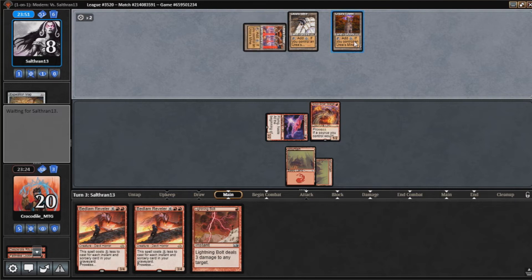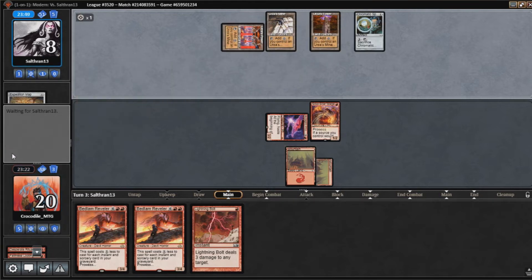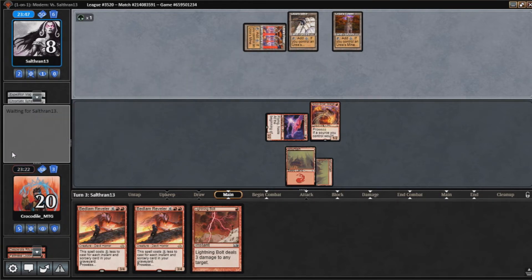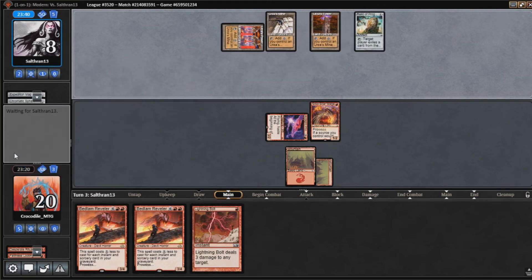What can our opponent play here that we're actually worried about? It looks like they don't have a Karn, which is good for us. It does look like they're digging for something. They're going to play Relic of Progenitus, which does kind of suck. And a Ratchet Bomb here.